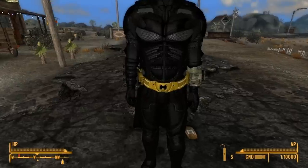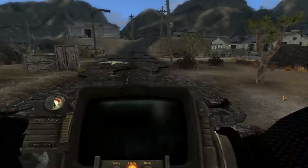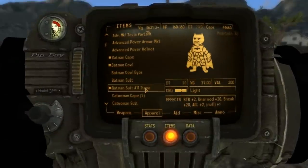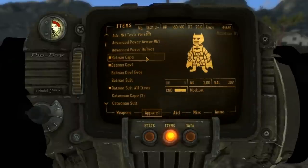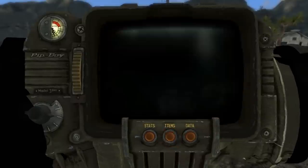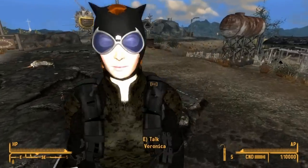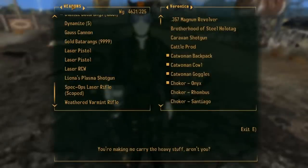Let me show you the stats. You can see it's like DT 20, and it's got some nice stat bonuses, but nothing too insane. You can use this and not break your game totally, which is pretty cool. There's also a Catwoman suit which female characters can use — I have to give that to Veronica.